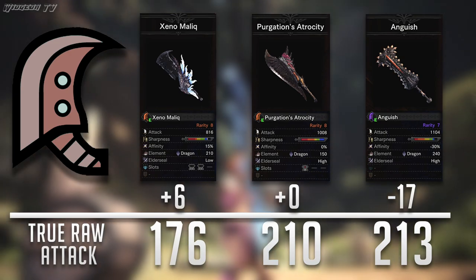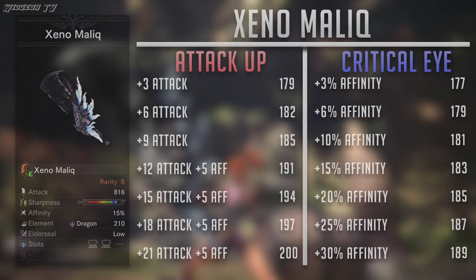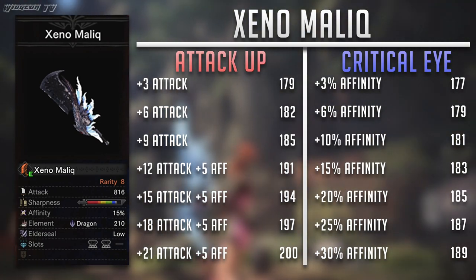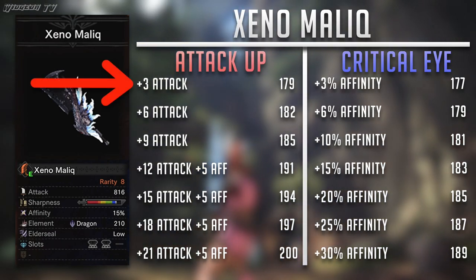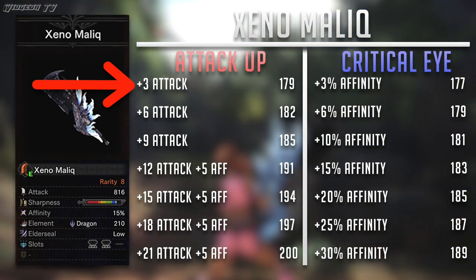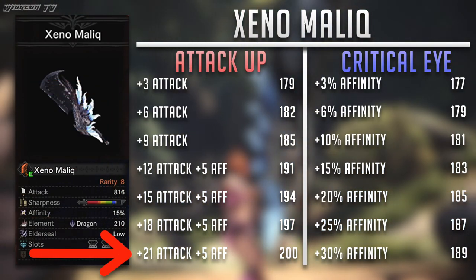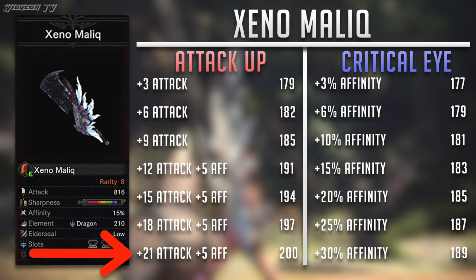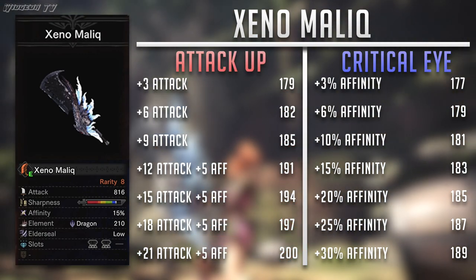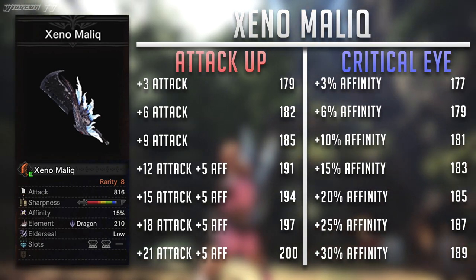Theoretically, Critical Eye should work better on higher attack value weapons, so let's start with the lowest attack value weapon and move up. Starting with the Xeno Malik, I went through the trouble of applying every single rank of each perk to the base attack value. There are two key points to look at: rank 1 and rank 7 of each skill. As you can see, Attack Boost is beating Critical Eye at rank 1 by about 2 damage. And then by rank 7, Attack Boost is still in the lead, but this time by about 11 points, which is fairly substantial. Critical Eye at no point in the middle gets even close. So obviously, in this case, Attack Boost is far superior to Critical Eye. But Critical Eye should get more effective the higher we go, so don't count it out yet.